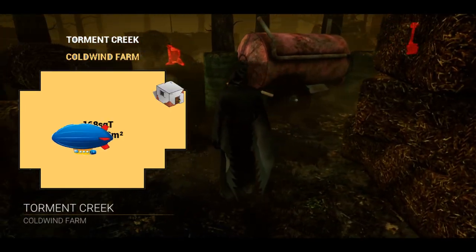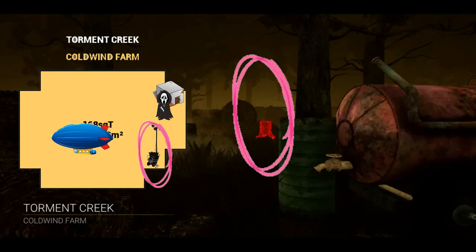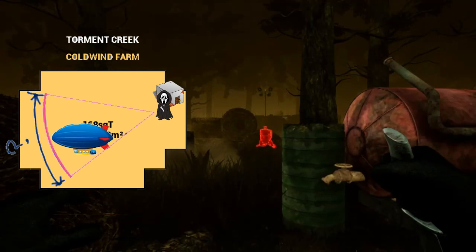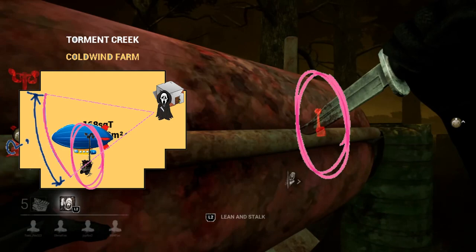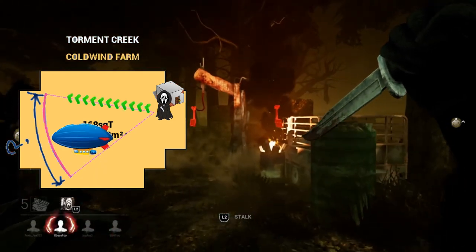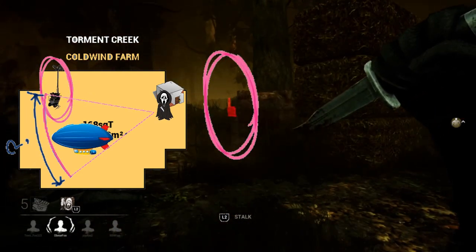We spawned in at Torment Creek — one of the most survivor-sided maps. Based on where I spawned in relation to this map, I know that the survivors will spawn along this huge arc. Because there's only one generator on this side of that arc, I'm going to head towards where there are more generators, because that's probably where the survivors are going to be at the start of the trial.